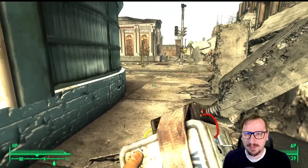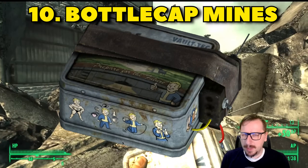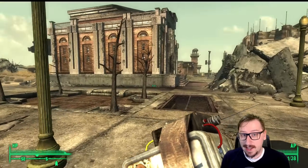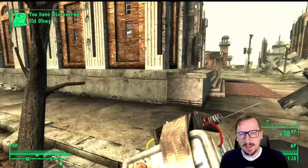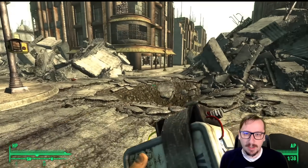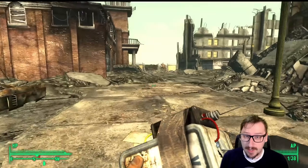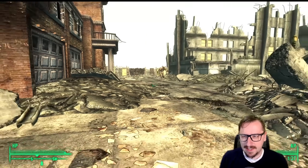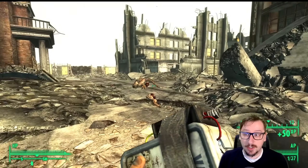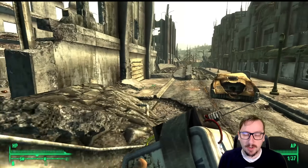Coming in at our number 10 spot, we have our one and only explosive weapon on this list, and that is the Bottle Cap Mines. The Bottle Cap Mines are probably the best explosive in the game. You can find them pretty early on, you can find them on workbenches, which is really good. They do really high damage. It's pretty much just this one and the Nuka Grenade, but the Nuka Grenade requires Quantums.